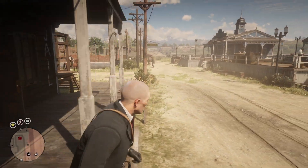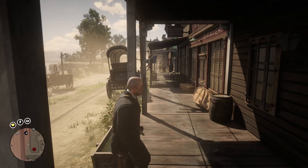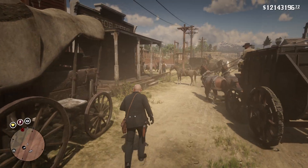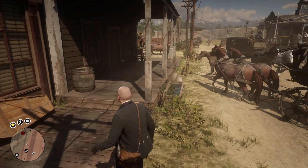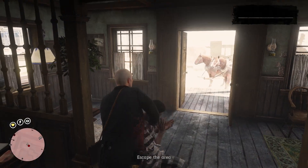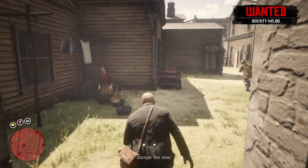The first kill we need to get is with a knife, and we need to try and do this as silently as possible. This is the bounty hunter wagon — they should be getting ready to move him now. I'm going to go in. There we go, we got him! We got one target down.